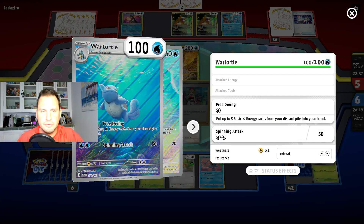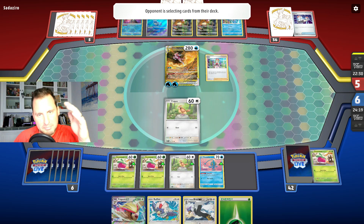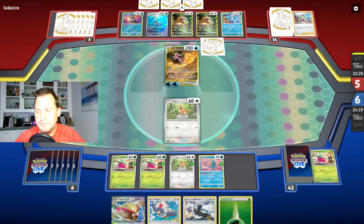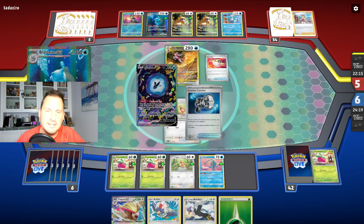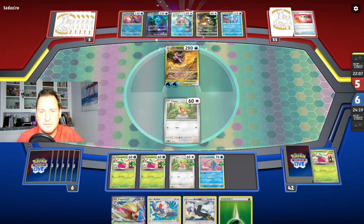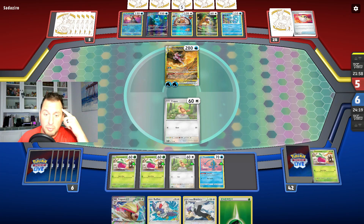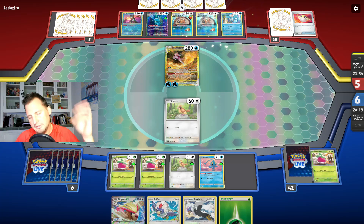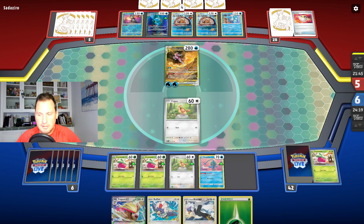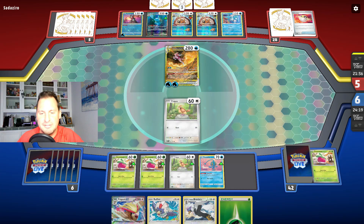Over here they've got the Wartortle — now they're going to be a Blastoise. That was the turn we needed to hit the Palkia and get it to the 250 range, but now we are way behind the eight ball. They've got a Barrel. They're going to hit the Pidgey. The problem is I didn't attach for turn — I probably should have. It's frustrating when the computer doesn't draw fairly. I've put like 12-15 Supporters in the deck — I should have seen one by now.